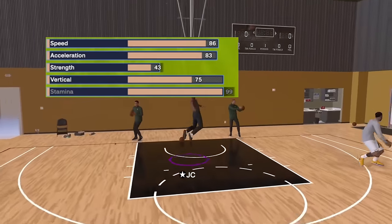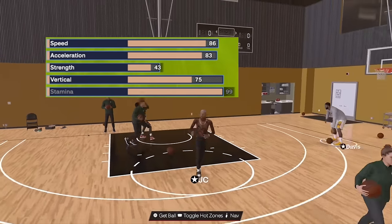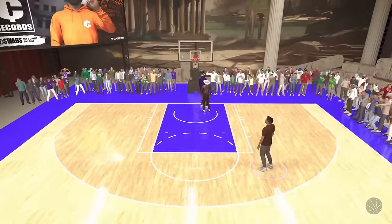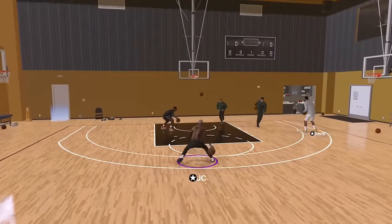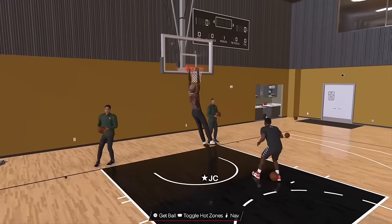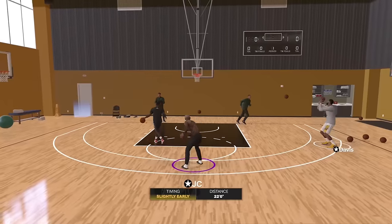Strength is going to be a 43, vert is going to be a 75. That 75 vert — as a 6'2" build I'm getting putback dunks, it's incredible. Stamina is maxed out at 99, which gives you Handles for Days on gold — essential as a PG. That wraps up the attributes.